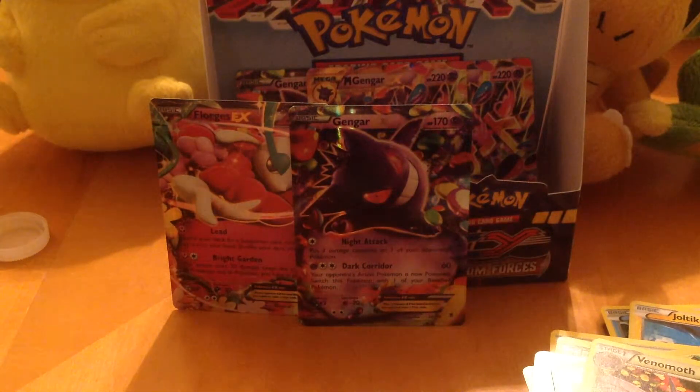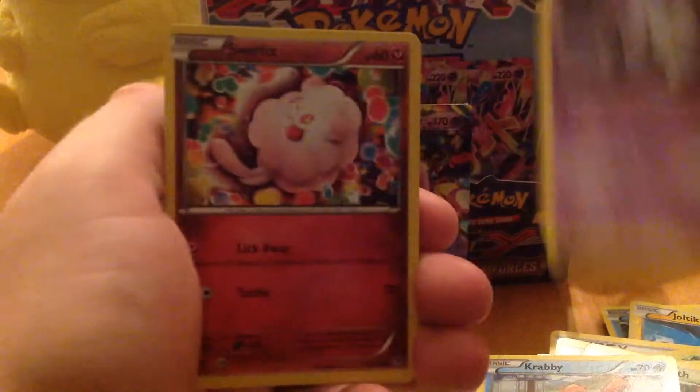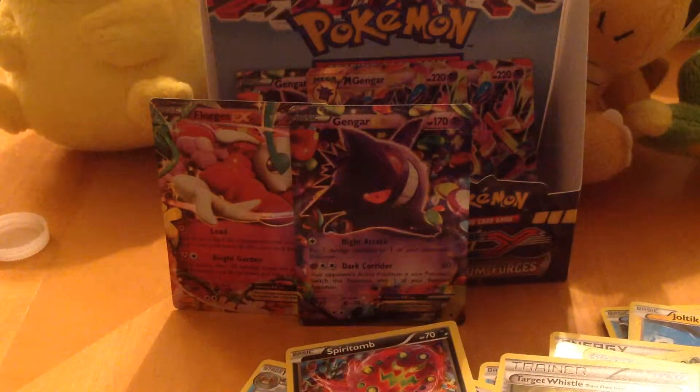Those are going to be so hard to trade for. Krabby, Spiro, Yanma, Litwick, Swirlix, Golbat, Kingler, Target Whistle, Reverse Bronzor — which I'll be keeping over here since I want to play reverses — and Spiritomb.